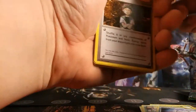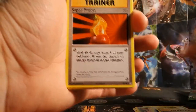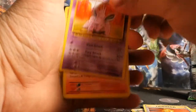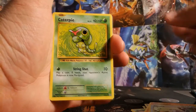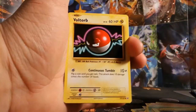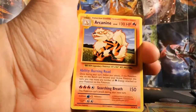Evolutions pack starts off with Brock's Grit, Super Potion, Nidorino, Charmander, Rattata, Caterpie, Magnemite, Voltorb. The Reverse Holo is a Clefairy and the rare is a non-holo Arcanine.